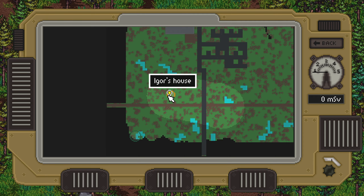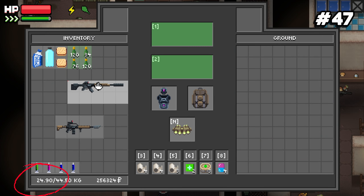Number forty-seven: equipped weapons don't take up any of your inventory weight counting towards your backpack.